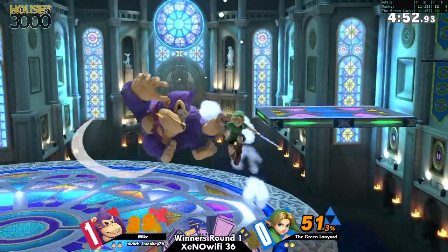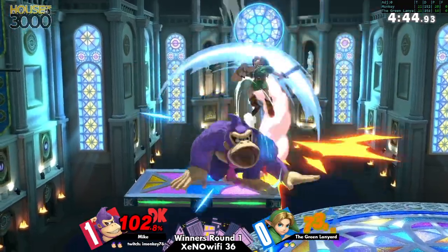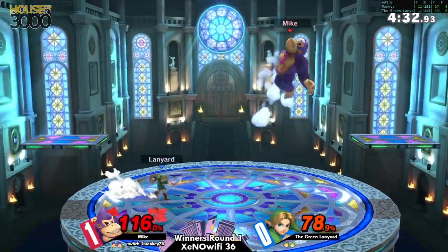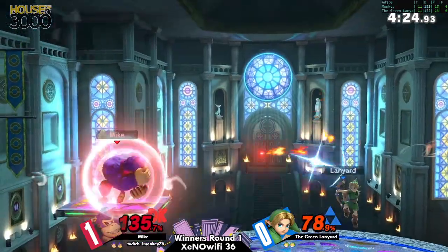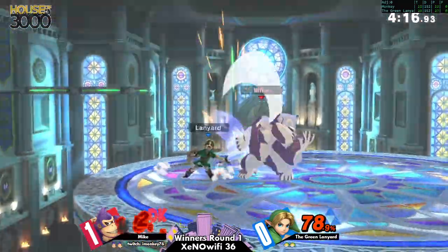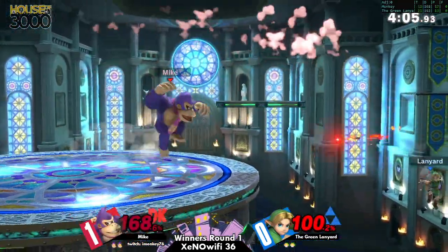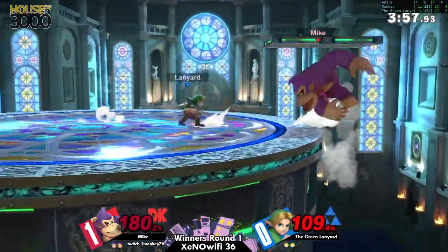Mike was getting some pretty good stage pressure but Lanyard was able to relinquish it going back to center. Terrifying fairy. I'm surprised he side-Bs as much — with a little bit of charge up, I think Mike is paying attention to Lanyard's panic options out of up-smash lag. If he's perceptive enough he'll probably be able to get a very high charge smash to punish it, because Lanyard always spot dodges out of up-smash. Another questionable recovery from Lanyard, and he got punished.